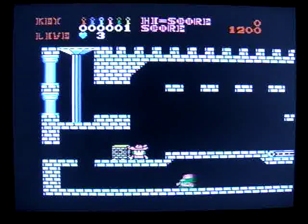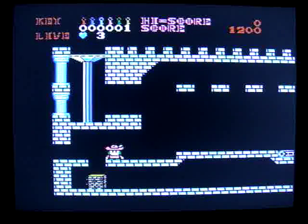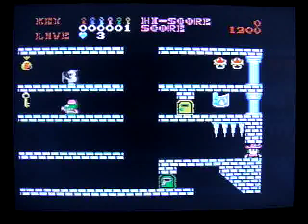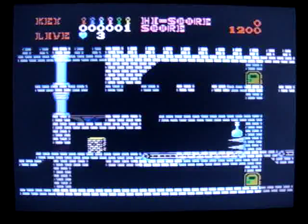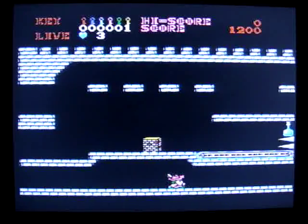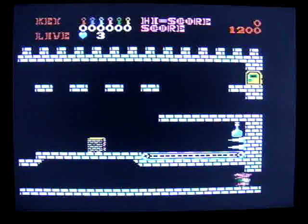To get past this guy here, all you gotta do is just squash him. Then, like I said, go out of this room — and as you notice, the guy that we killed the first time is no longer there. When you go back here, that guy's no longer here either.